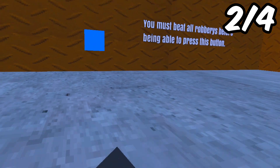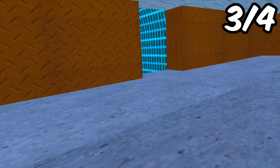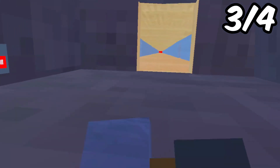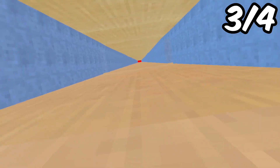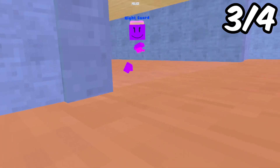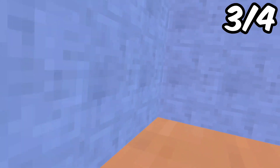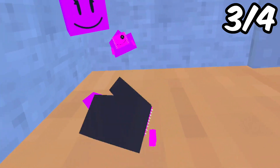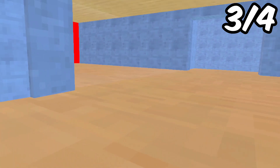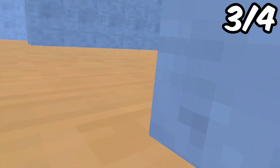That took way too long. Now we press a button and we need to go do the final one, which is speeding wall. I have the perfect spot where you couldn't die when the wall is coming back — it's right in between these two lines right here. If you go right there, you wouldn't die.